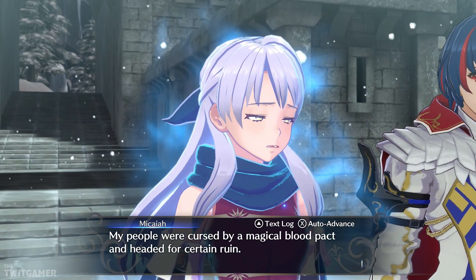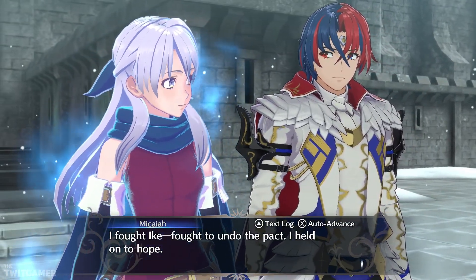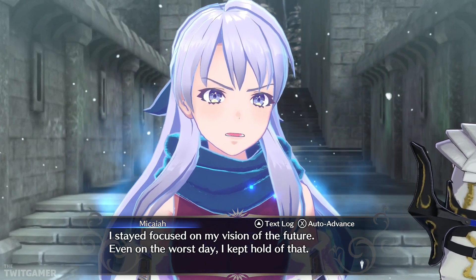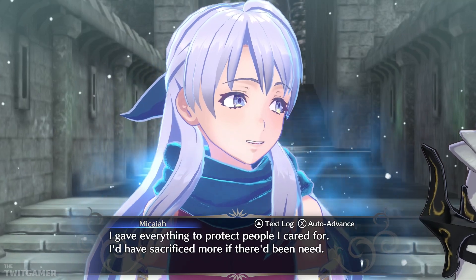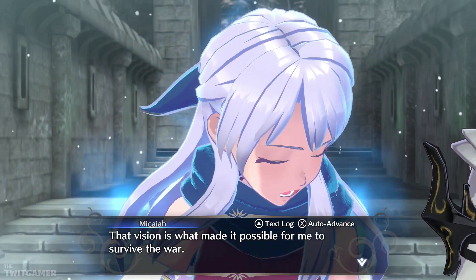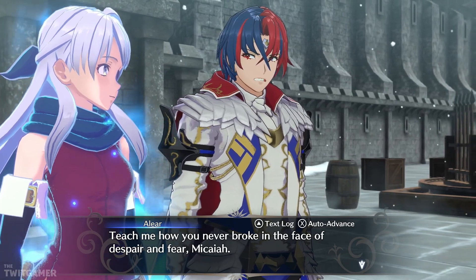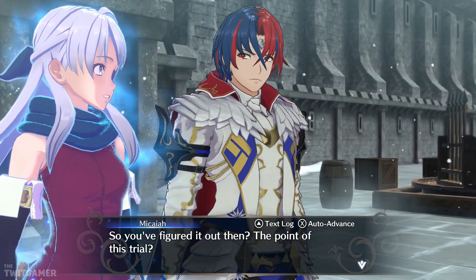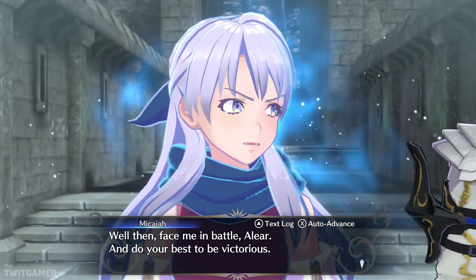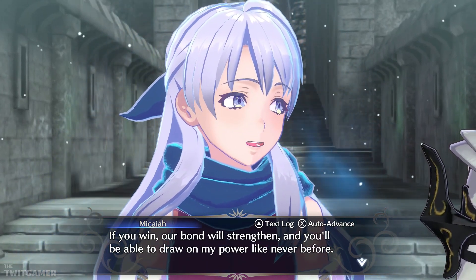My people were cursed by a magical blood pact and headed for certain ruin. What happened? I fought Ike — fought to undo the pact. I held on to hope. I stayed focused on my vision of the future. Even on the worst day, I kept hold of that. I gave everything to protect people I cared for. I'd have sacrificed more if there'd been need. That vision is what made it possible for me to survive the war. I think I know now why we were brought here. Teach me how you never broke in the face of despair and fear, Micaiah. So, you've figured it out then? The point of this trial? Well then, face me in battle, and do your best to be victorious. If you win, our bond will strengthen, and you'll be able to draw on my power like never before.